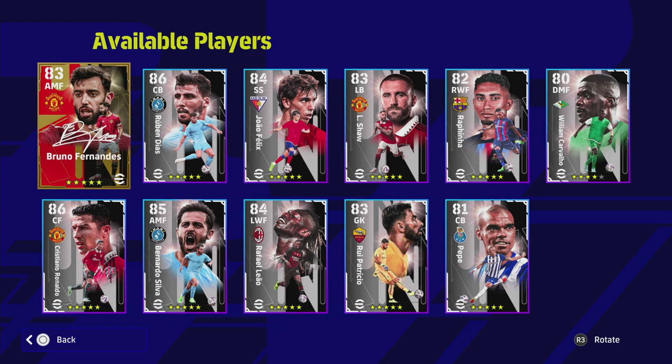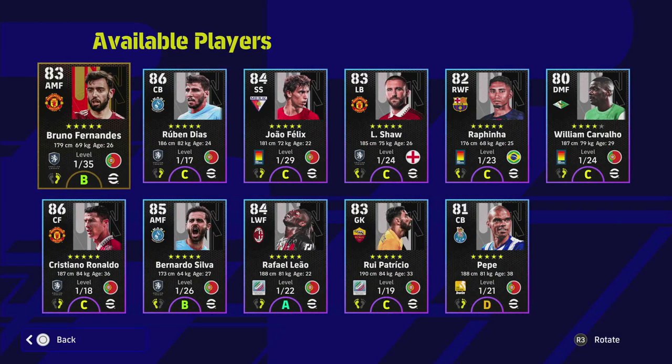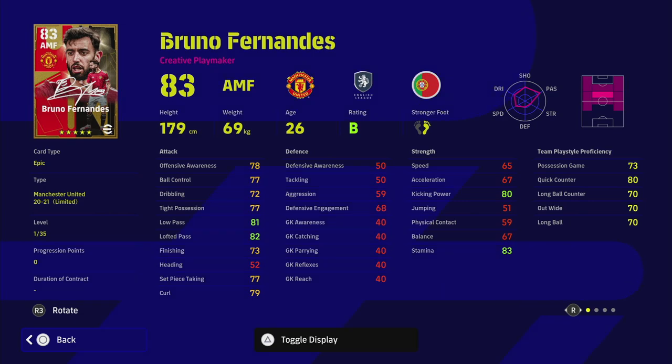We're going to focus on Bruno — he is obviously the pick of them all. Even though he's an 83 overall, he has 35 levels he can go up. You can check all these players and stats over on eFootballDB.com. Bruno doesn't really need much focus because he's got incredible stats, 35 levels to go up, so he is going to be a beast in this pack. He's got B form — it's a no-brainer.